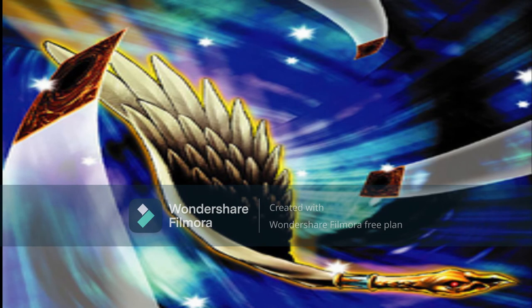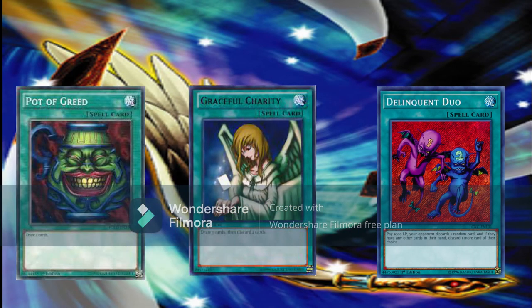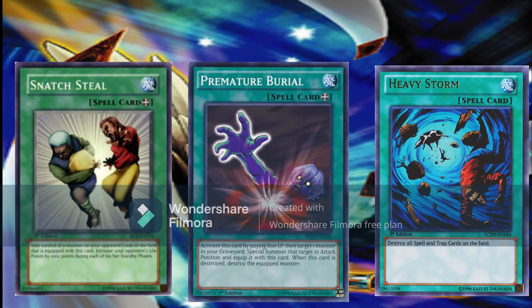Outside of these cards, our deck runs most of the Goat staples. Like most decks, we run Pot of Greed, Graceful Charity, and Delinquent Duo — Graceful Charity's discard is another way to set up the grave for Book of Life. We also run Snatch Steal, Premature Burial, Mystical Space Typhoon, and of course Heavy Storm.